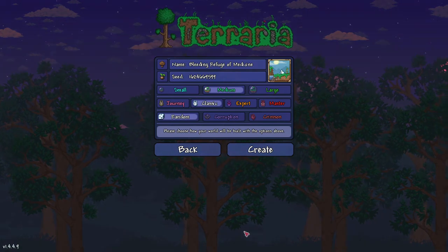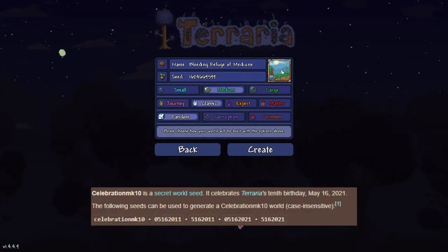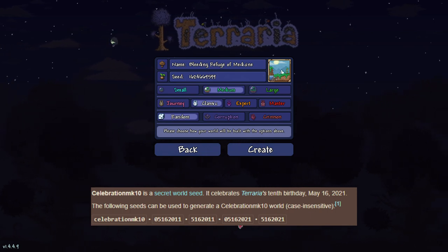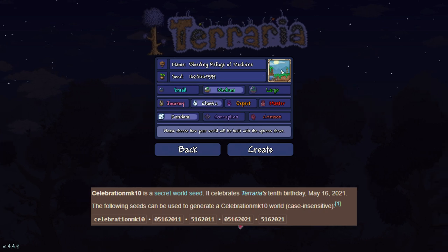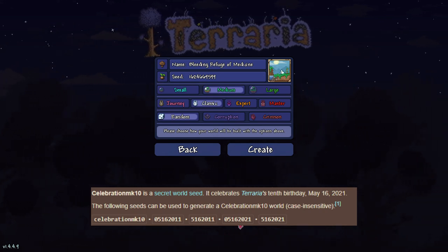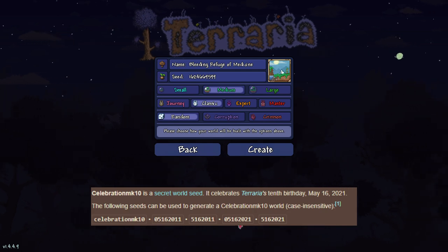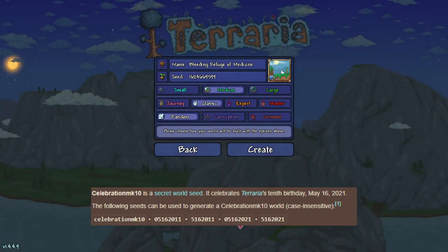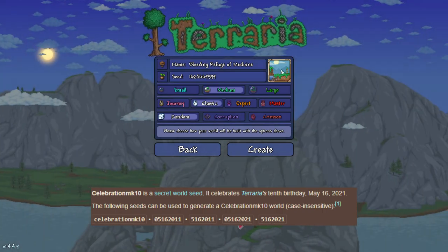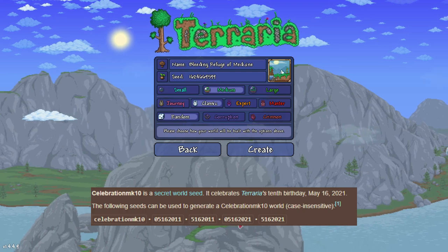I'm going to show you from the wiki. It says Celebration Mark 10 is a secret world seed — it celebrates Terraria's 10th birthday, May 16, 2021. The following seeds can be used to generate a Celebration Mark 10 world — they are case insensitive. Those seeds are: Celebration Mark 10, 05162011, 05162011, 05162021, and 05162021. All five of those will create this world.